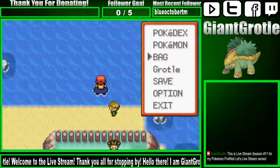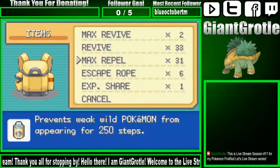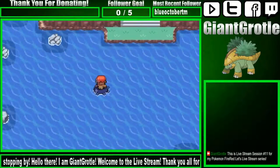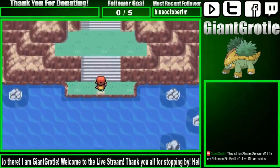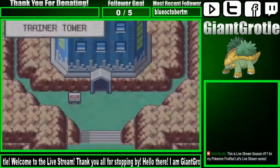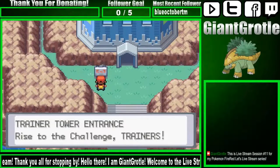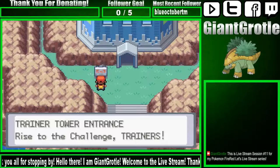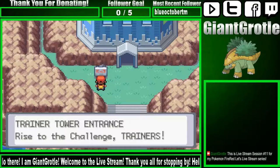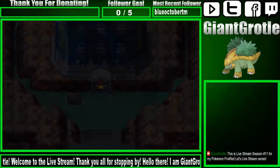I should put a Repel on — my Repels are all the way down in my bag. I should've read that sign. Let me go read it. It has gym-waiting music when you walk in. It says 'Trainer Tower entrance — rise to the challenge.' So it's not the Battle Tower, it's the Trainer Tower.